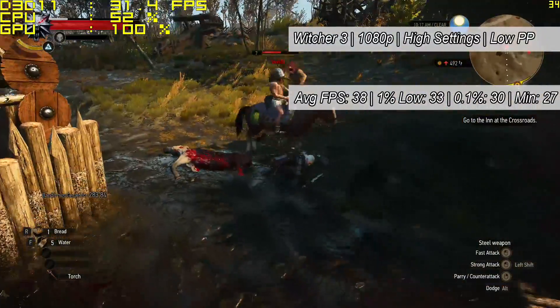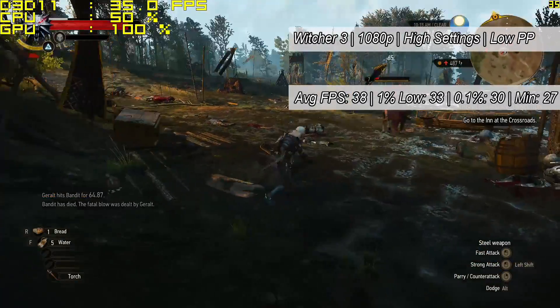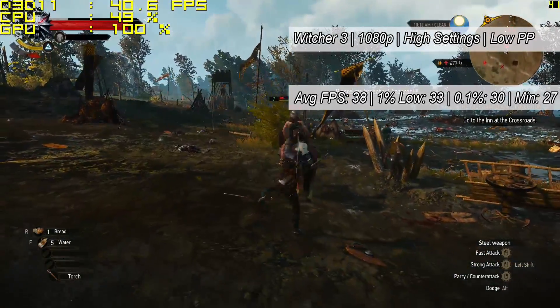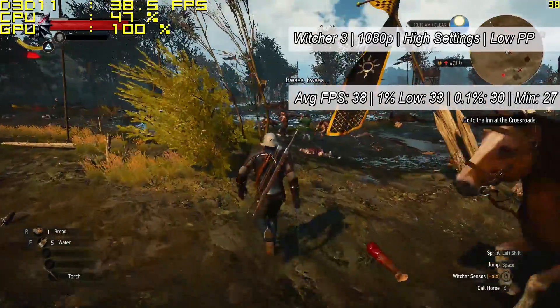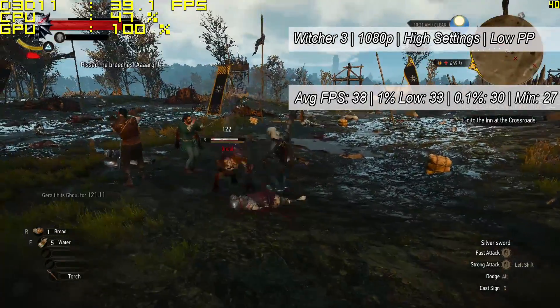Finally, we put Witcher 3 — the most demanding game we tried today — to the test, with high settings but low post-processing, to average 38 frames per second. If you wanted a higher frame rate, I would advise dropping things down to medium or even low, but in my opinion 38 is more than playable and achieves a nice balance between looks and performance.